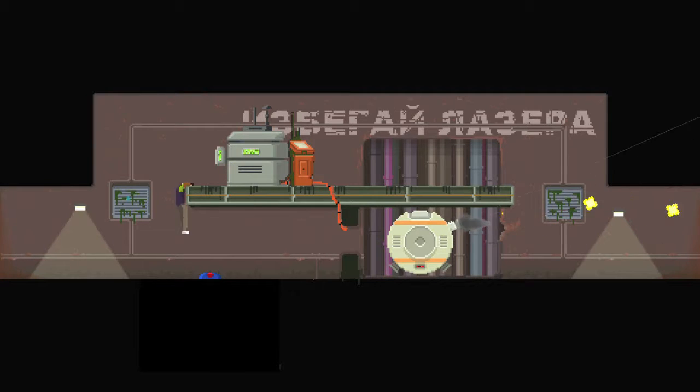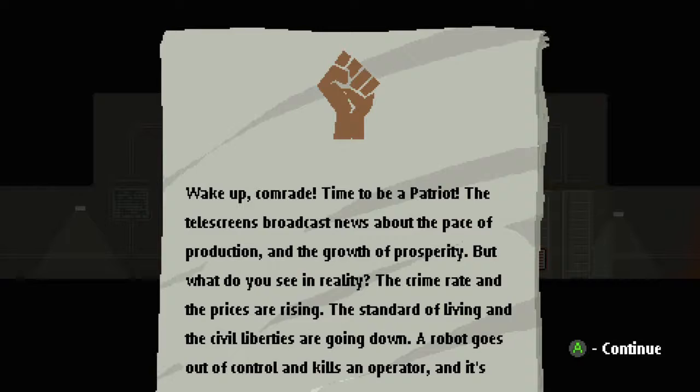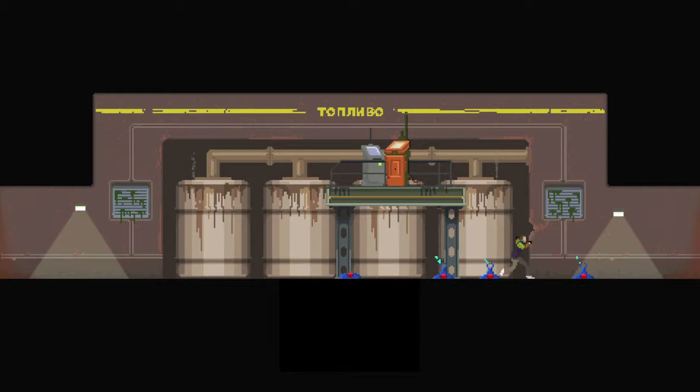Then after a while, you're going to be in this building. This is after you get to the underground kind of facility. This is when you shut off the turret right here and then you have to head across. Once you get into the next room, there are going to be two things right here. The one on the left is a pamphlet, the one on the right is a newspaper. Grab the one on the left.